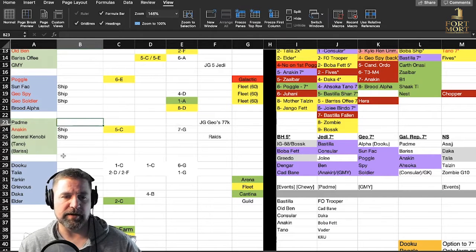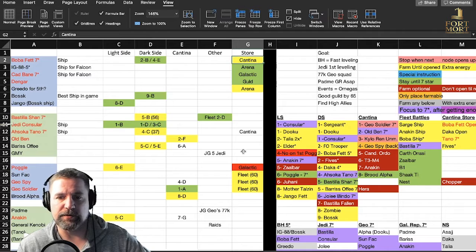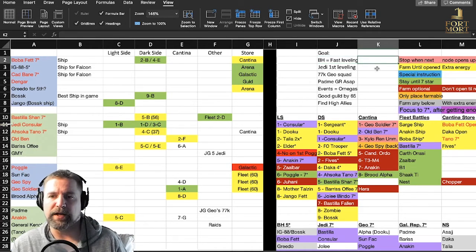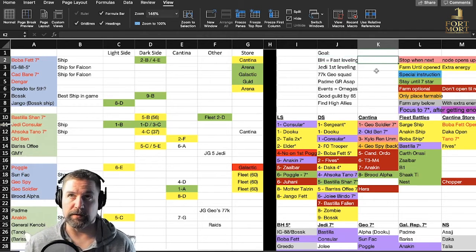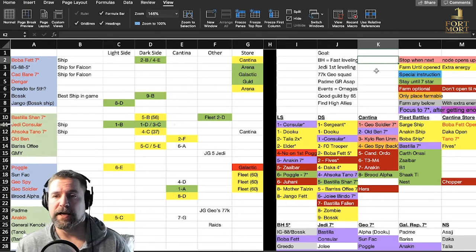Jedi Consular is easily farmable in two spots. Boba Fett is on two Dark Side nodes plus in the Cantina. Just a little cheat sheet for you guys. Some highlights: Bounty Hunters are great for fast leveling, great for all the events — there are nine events that they can participate in — and they're also on the Territory War map. That's the focus I'm after: getting to the Jedi secondly, then the Geo squad, and we'll open up Padme at 77,000 GP.